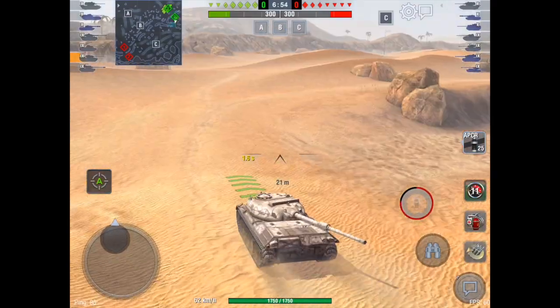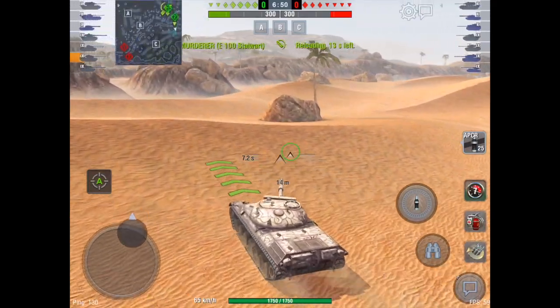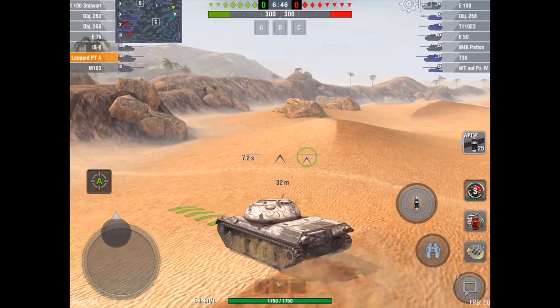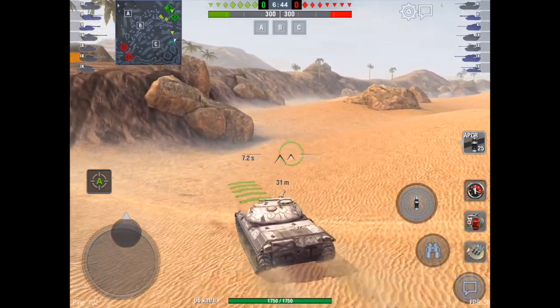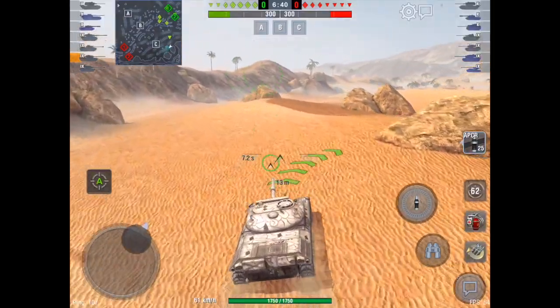Now, this Object 263 wants to know if we should be going to the dunes. We should, as I feel the dunes is just a better choice to be able to spot enemies, and if you win the flank, you can enter the town with ease, despite them having the cap advantage in the town.